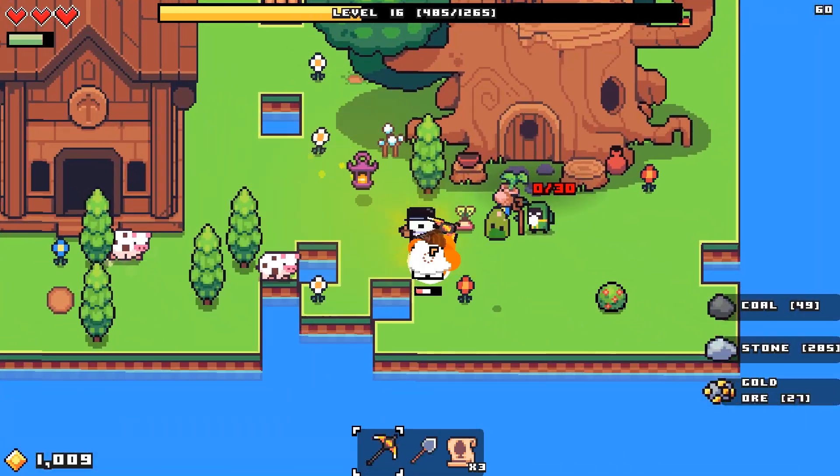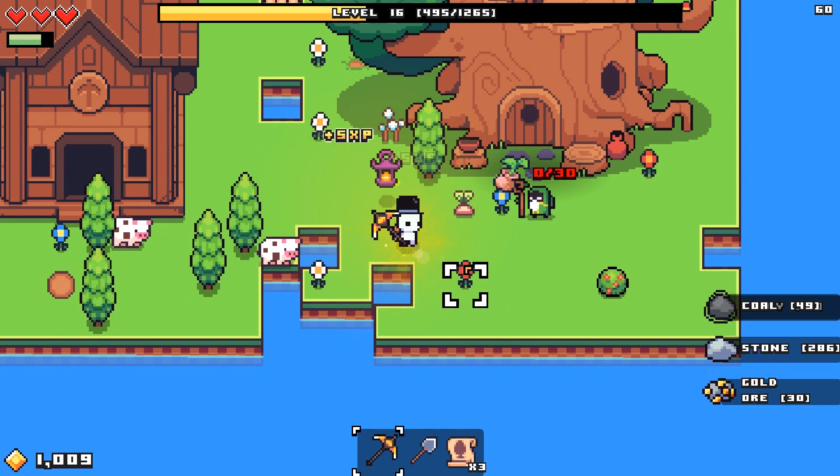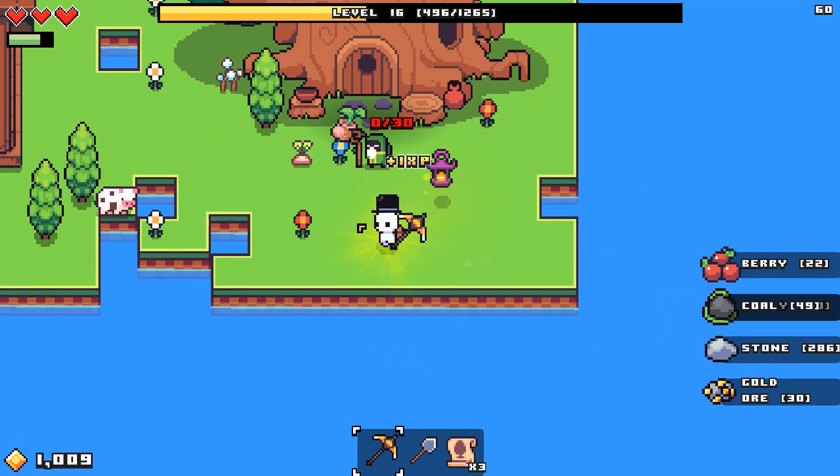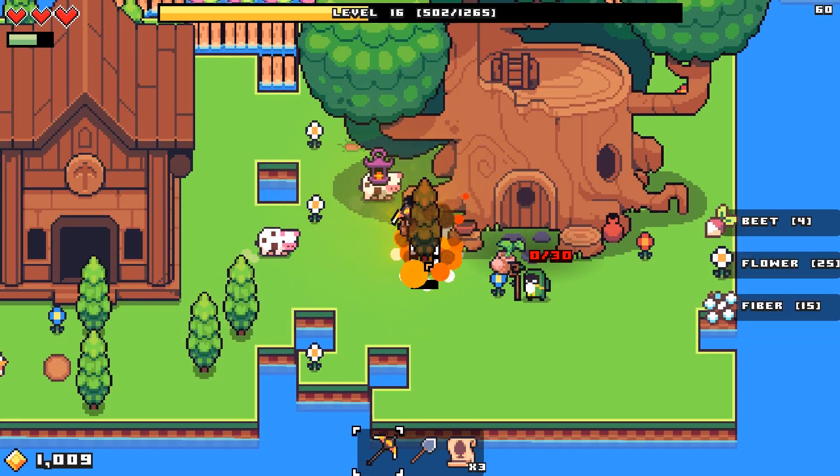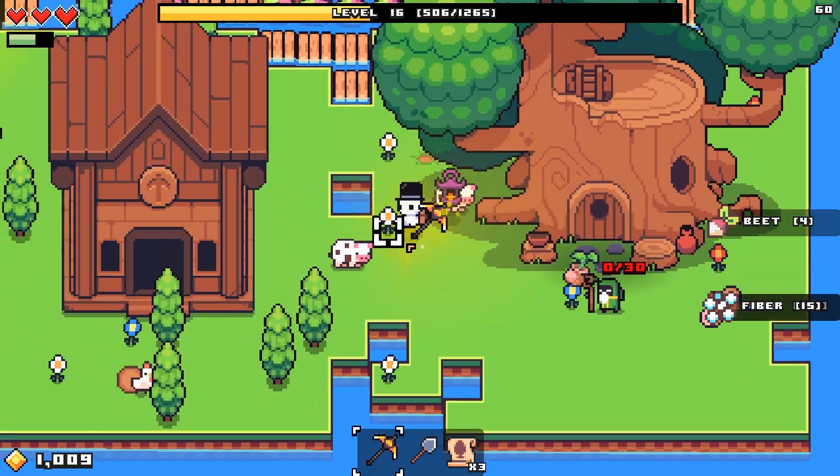They might actually have something, but I did kill one of them. Unless it's one of those where we actually have to kill all of them to unlock what the turnip people probably do.